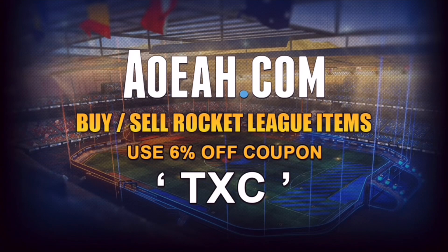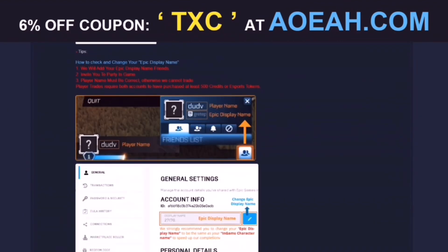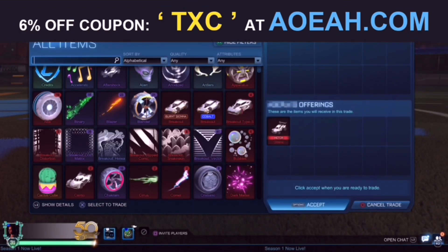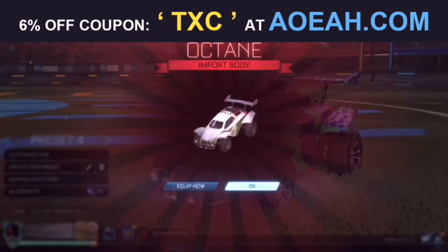Just before we get into the video, I'd love to give a quick shout out to the brand new sponsors on the channel, AOA.com. AOA is a reliable website that sells Rocket League items in exchange for money at the lowest prices and the fastest delivery speeds. Make sure to check them out through the top link in the description and use code TXC for 6% off on every purchase that you make.